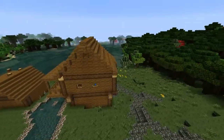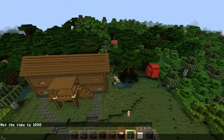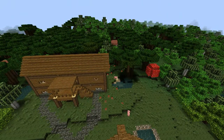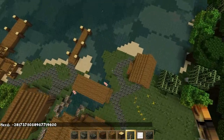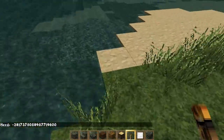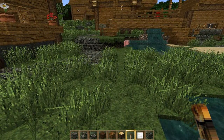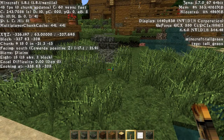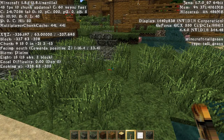I didn't really do much else in this area. The seed is for 1.8.1. The seed is right there, and it will also be in the description box if I remember to, which I should. And the coordinates for the area that I went to: X is negative 326, Y is 63, and Z is negative 207.